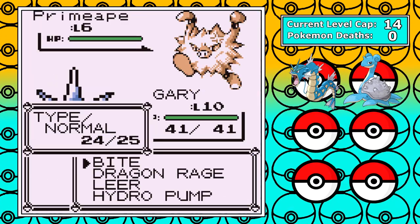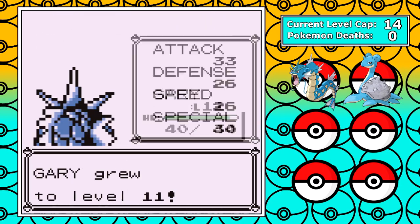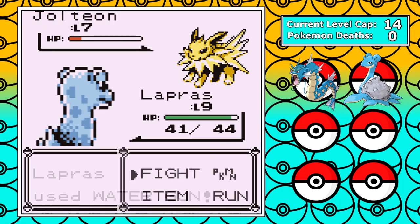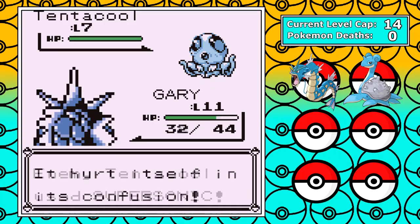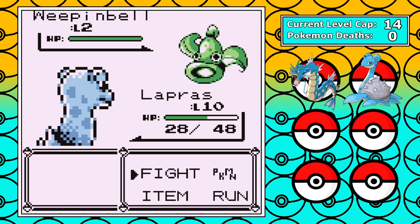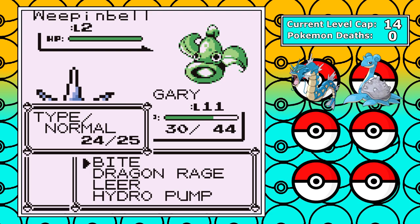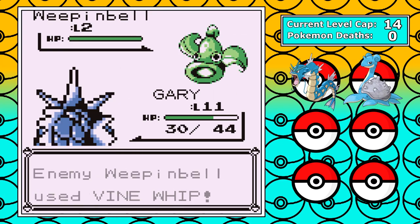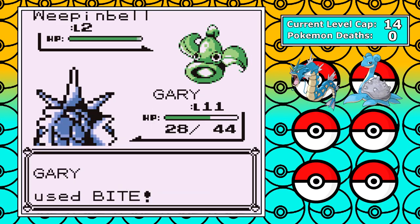From there I battle the bug catchers to distribute some experience, and you can see how the randomizer works in action — Primeape, Rhyhorn, Jolteon, so on and so forth. Outside of the forest, it's our last encounter before Brock, and it's a Weepinbell. Not a bad Pokemon, but I just can't catch it — it breaks out of all my balls despite only being level 2. Randomizers are a fickle mistress. My current Pokemon are too strong to soften it up, and I can't catch it at full health, so I move on.